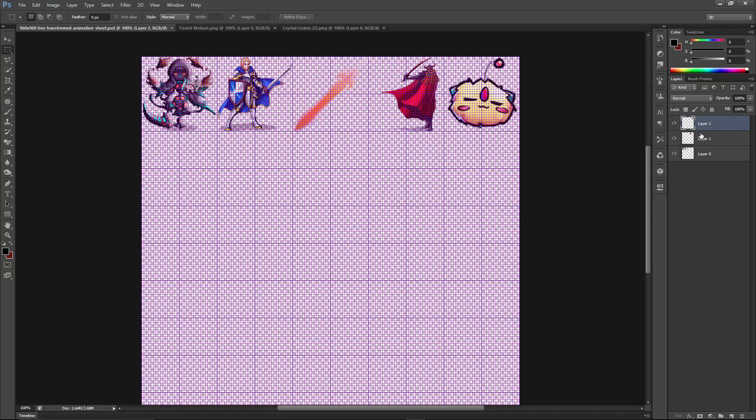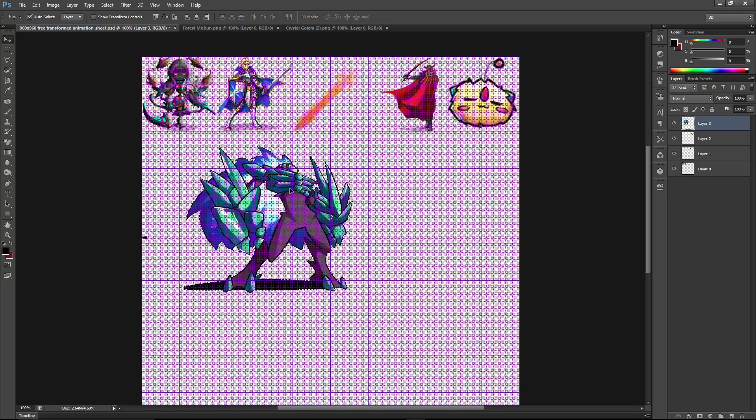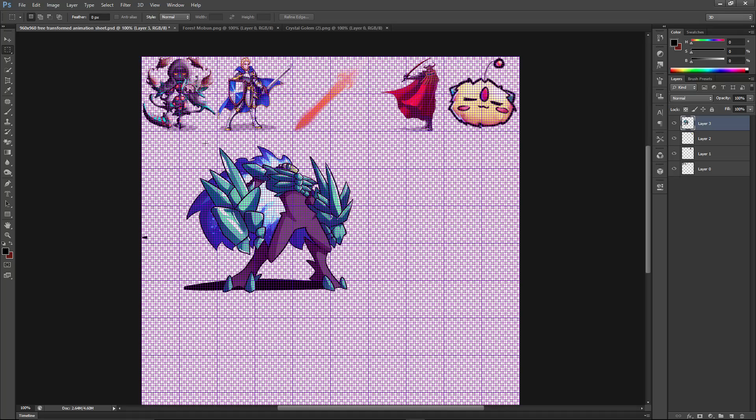Press Control-Shift-N to create a new layer — we can merge layers later; it just helps us move the picture around. Now use the Marquee Tool to roughly estimate the inside of the frame and paste it. Now that it's on its own layer and doesn't matter that it's overlapping, use the Marquee Tool to get a selection of it as close as possible without cutting anything off. Make sure you select the layer, then right-click and choose Free Transform.